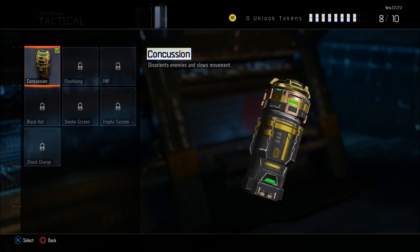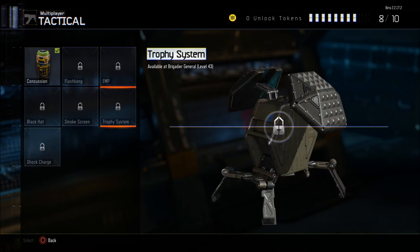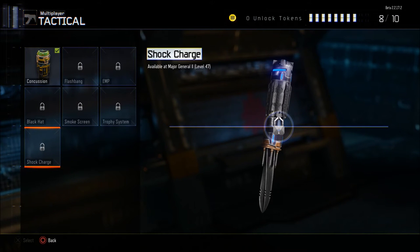And from a tactical point of view: Concussion, Flashbang, EMP, Black Hat, Smokescreen, Trophy System and Shock Charge — with Shock Charge unlocking at level 47.